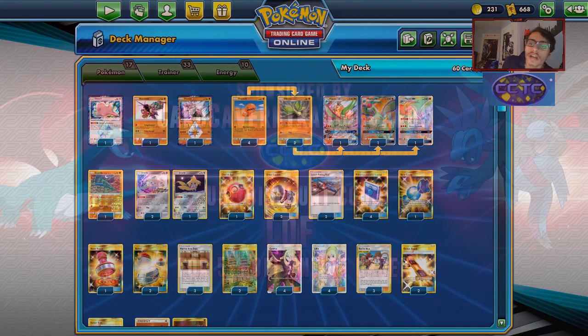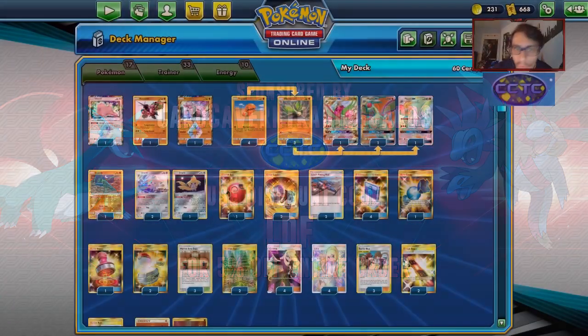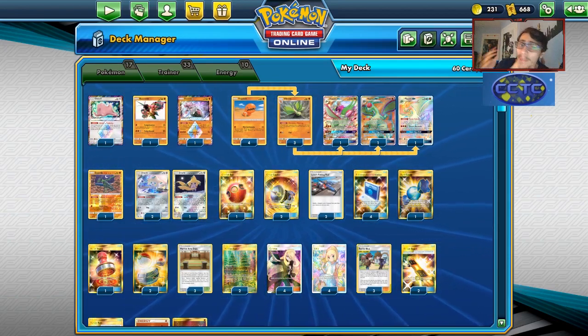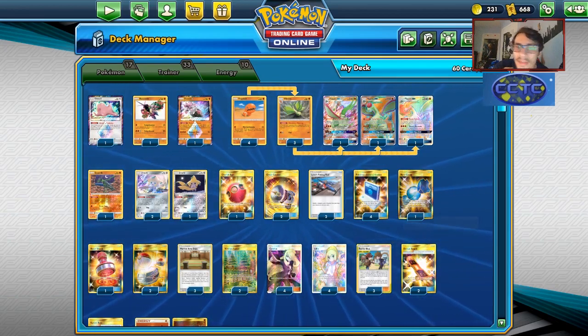Shout out to our sponsor Card Cavern TCG. As always, if you're ever in need of any PCGO codes — specifically right now if you're trying to get Cosmic Eclipse packs and codes — get them over at Card Cavern TCG. Make sure to use my discount code CODELDF at checkout for a 5% discount on your order. It helps yourself out and helps the channel out. Win-win for everybody, so make sure to check out our sponsor Card Cavern TCG down below in the description.